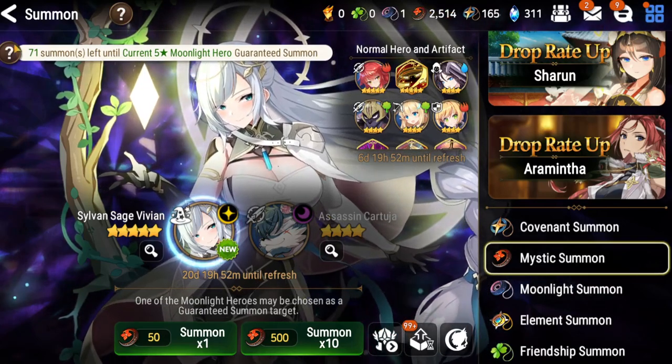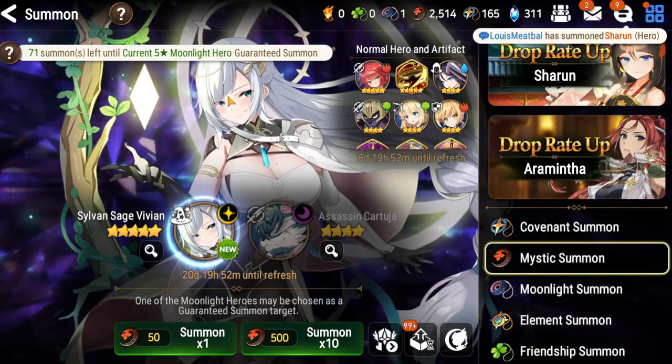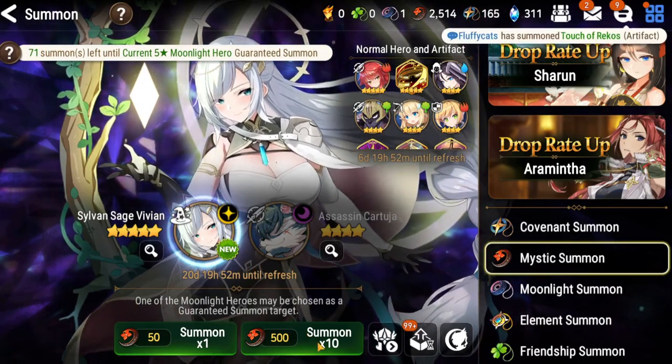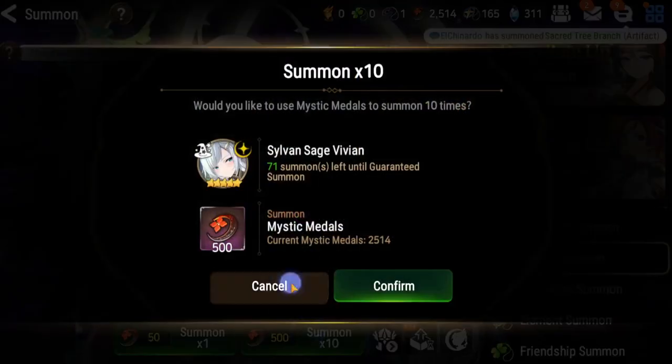I've got about 50 Mystics here, 71 summons away from pity. So even if I don't get her today, I'm probably going to spend a lot of Sky Stone refreshes to get her into pity. But let's just hope it doesn't come to that. Let's do the whole ritual and start summoning my first 10-pull.